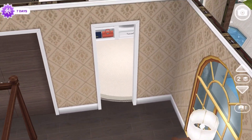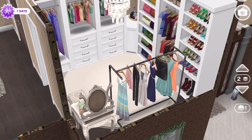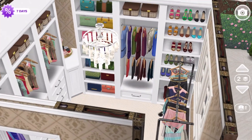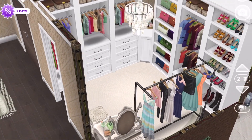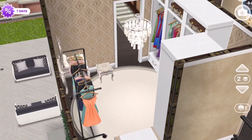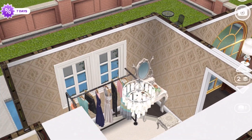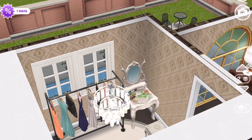Through this little doorway is the master walk-in closet — it's definitely big enough for two people. The Sim that lives here right now is currently single. I added a little rack, maybe for planning out her wardrobe for the week, and then she has a little vanity.